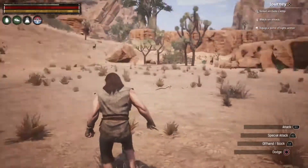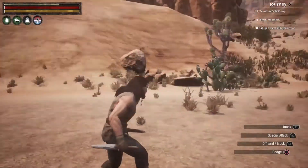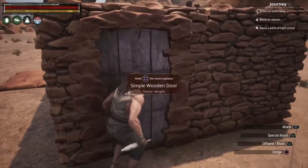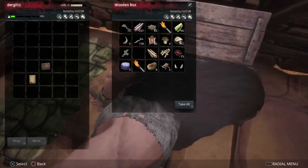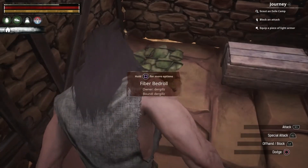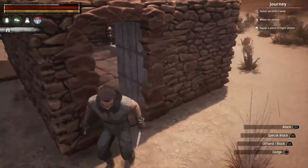Getting food should probably be my first objective rather than collecting stone and stuff. I need to go hunt and cook so I won't run out of food, because that seems to be a problem right now. I checked and I definitely do not have anything in storage, so hunting comes first.